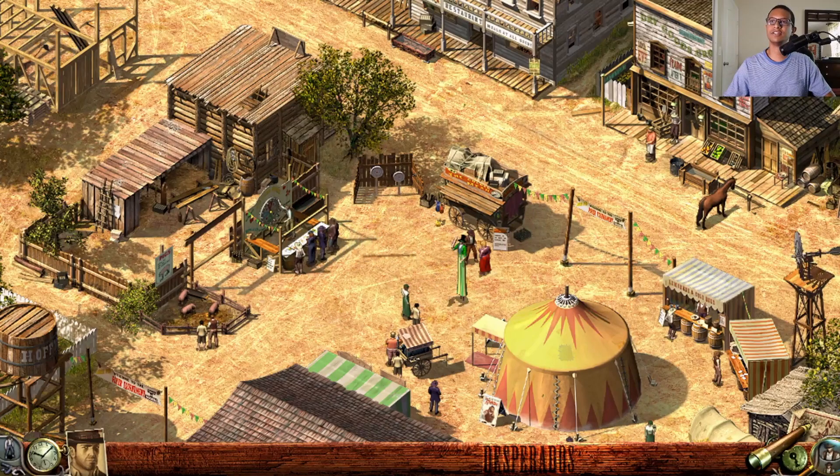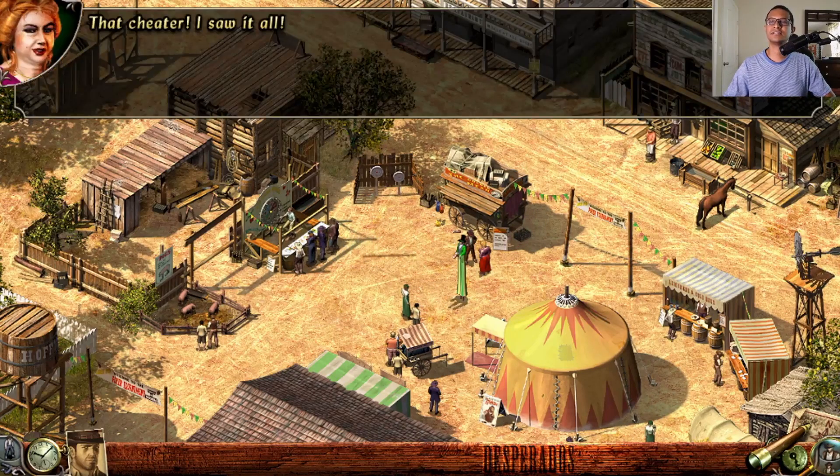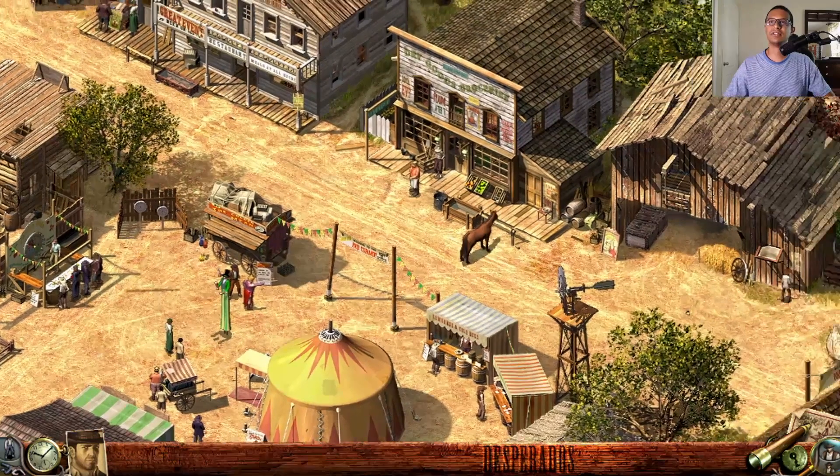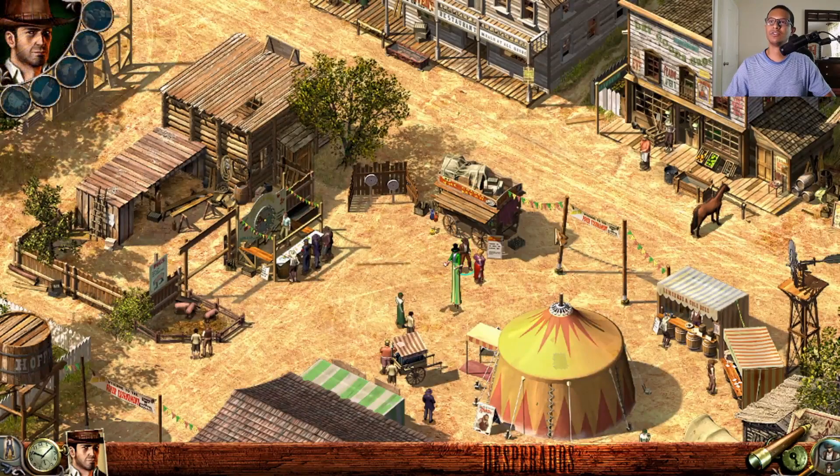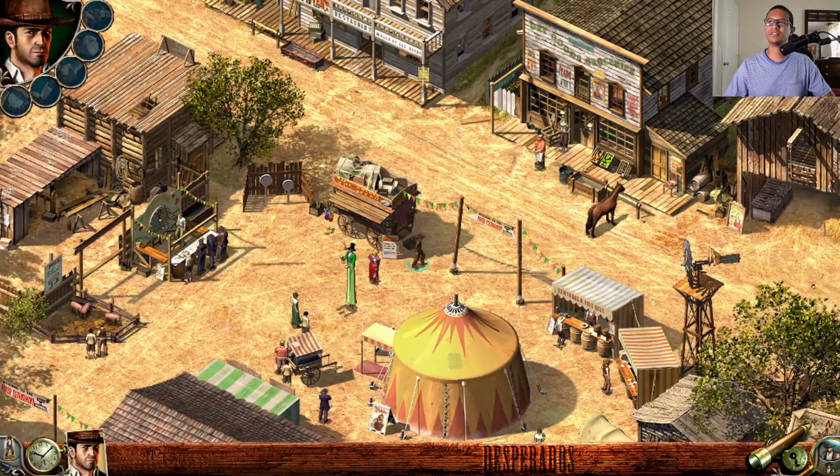Lola comes over and says she saw everything — that cheater robbed John. She urges him to hurry and catch Bill, who left town heading east fast. John needs to go catch him.